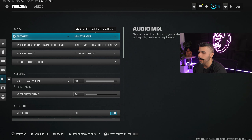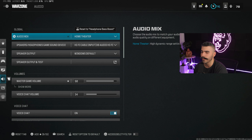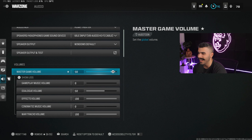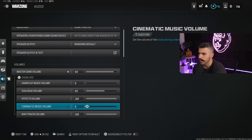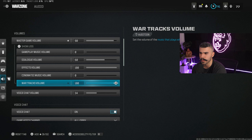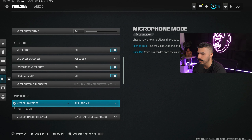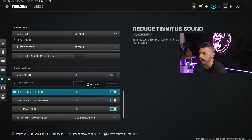A cool setting is inverted flashbang — it turns the flash black instead of white so it doesn't affect your eyes as much. For audio, I play on Home Theater. I recommend Home Theater or Headphones Bass Boost. Master game volume at 90, music volume at zero, dialogue volume at 60, effects volume at 100 — the most important one. Cinematics music at zero. Warcry volume doesn't really matter but you can set it to zero for performance.